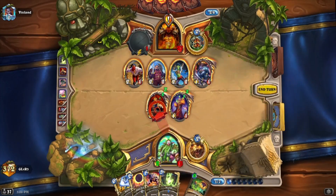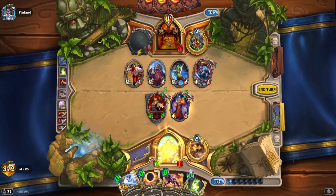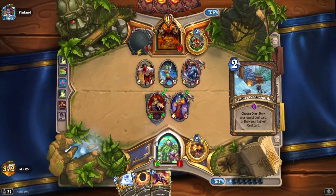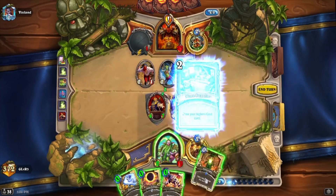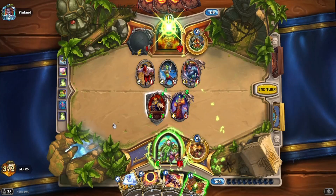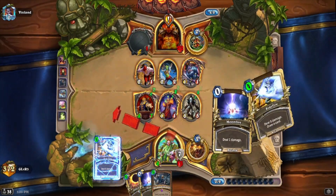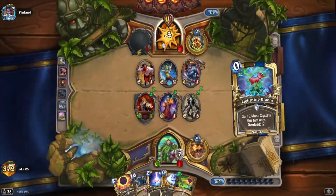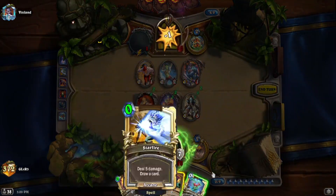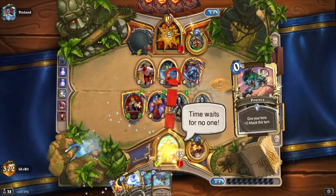So we have seven mana. This is going to be an APM turn if I'm not fast enough. We get UI — perfect. Second UI — perfect. Come on, give me the cards. It's hard to grab the cards, unfortunately.